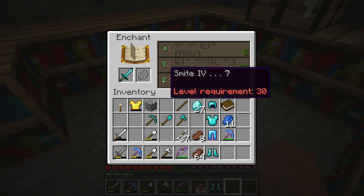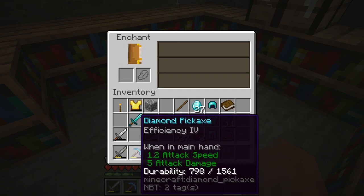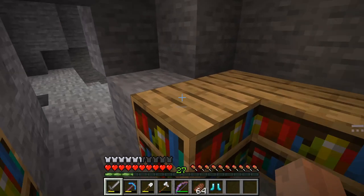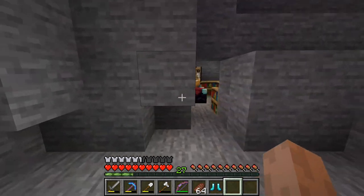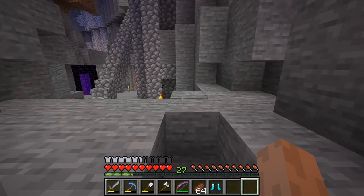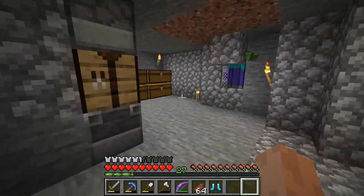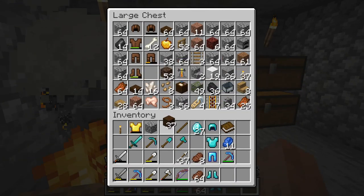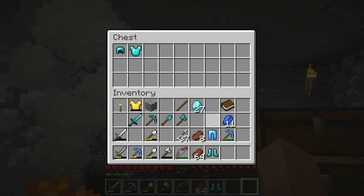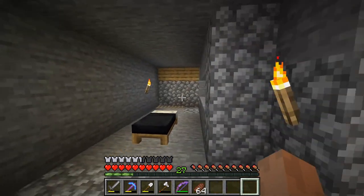I think we want Protection 4 on all of those - we don't want Smite. I don't really want to take the risk of Unbreaking and then some garbage enchant, so I'll work on the tools next. I won't be wearing this armor just yet - it'll be saving for the boss battle. I want to put all of this in a chest for now because I'm not prepared to wear it yet. I don't want any durability lost.